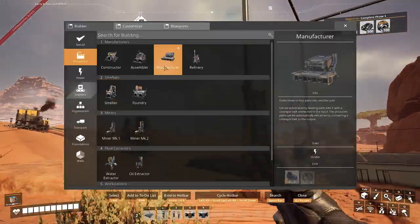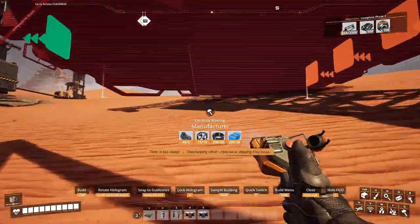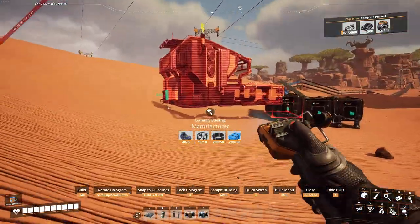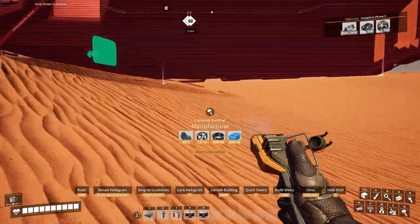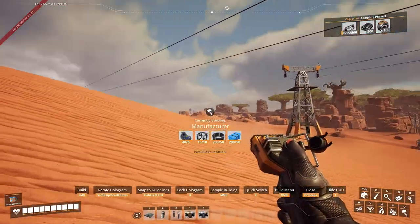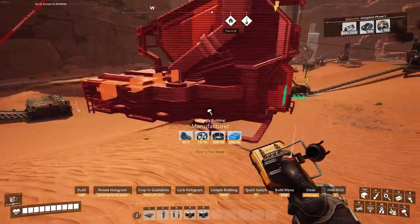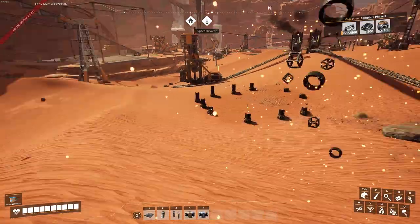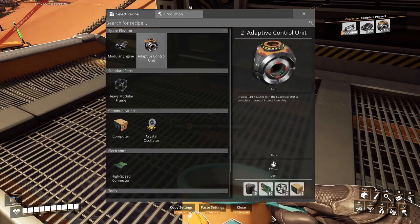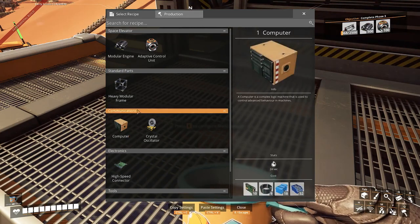Let's see, I have enough for a manufacturer. Let me just check something. I'm just gonna place it somewhere here, just so I can get all the resources. There are a lot of things that we want to craft, so today I'll start on computers, heavy modular frames, and crystal oscillators — nice to get a head start right now.